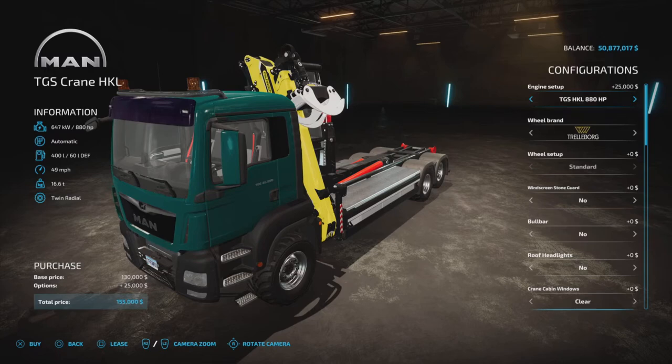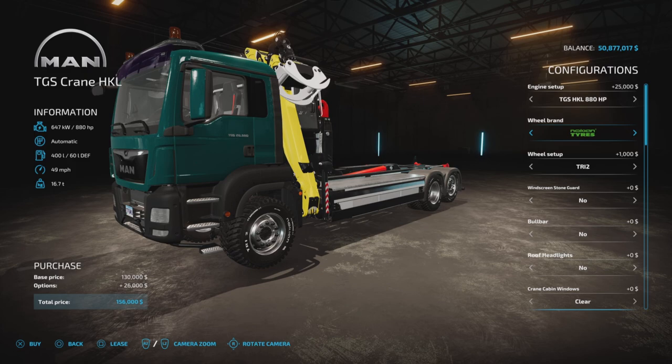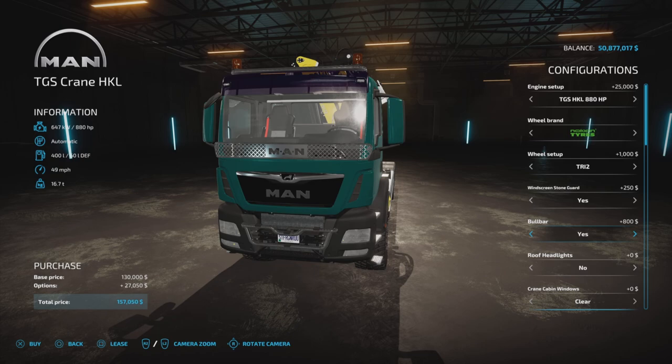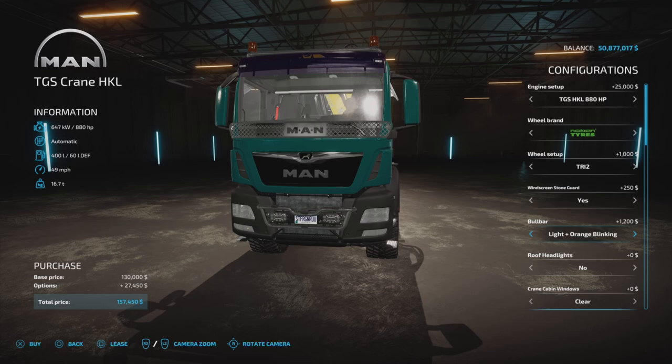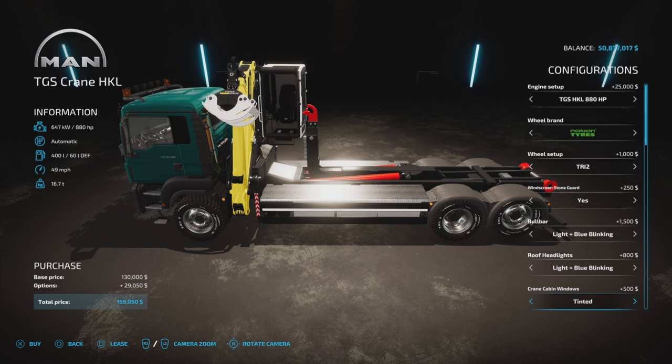If you're familiar with HR Forstund Frozen Brow mods, the wheels are all the same as their other MAN truck offerings - Continental, Nokian, Ground King, or the TR12s. Windscreen stone guard, bull bar yes or with lights. We have lights orange blinking and lights blue blinking - the blue costs another 300 dollars. Roof headlights are always nice; we have orange or blue blinking again.